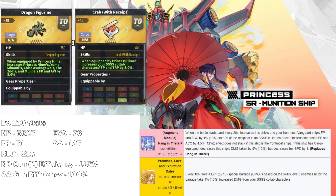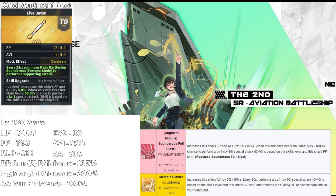In other words, unless you're a big fan of the Gridman ships, you probably won't be using her too much. The second ship we got is the Second — she's an aviation battleship, and it's pretty fair to say that she is a mini Cure Surge.